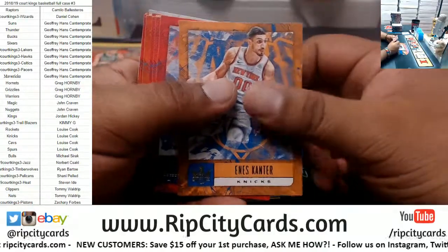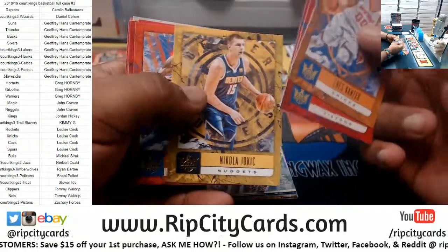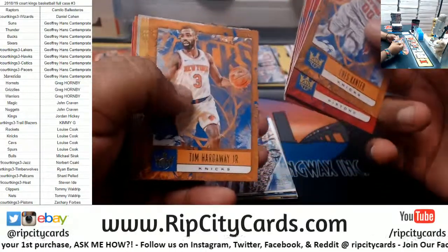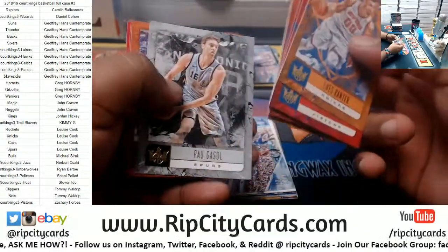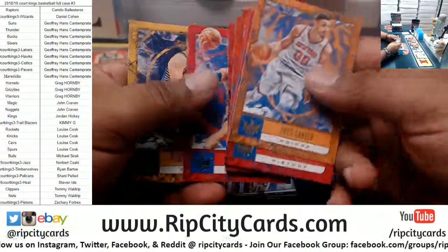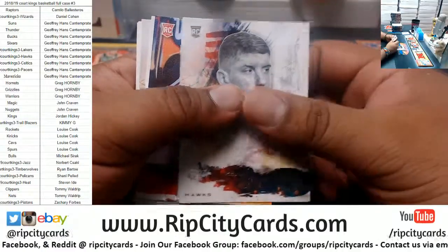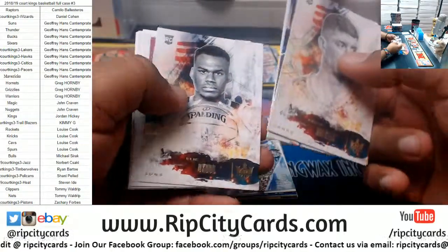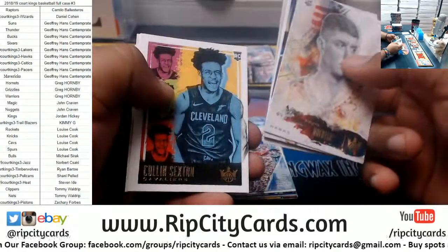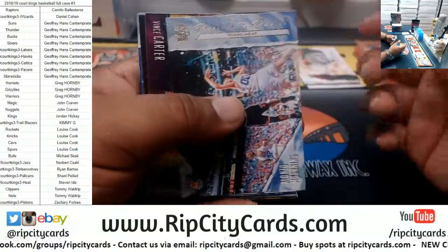So we got Canter Knicks, Jackson Pistons, Simmons Sixers, Gallinari Clippers, Jokic Nuggets, George Thunder, Simmons Sixers, Marketing Bulls, Hardaway Jr Knicks, LeBron James Lakers, Bogdanovic Spurs, TJ Warren Suns, Nurkic Blazers, Griffin Pistons, Sabonis Pacers. For the rookies we got Weirder Hawks, Bagley Kings, Okobo Suns, Simmons Blazers, Brown Pistons, Sexton Cavs, Knox Knicks.